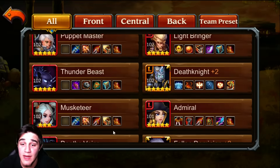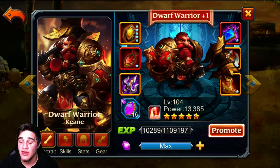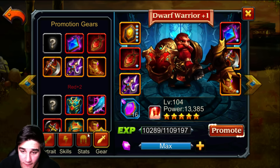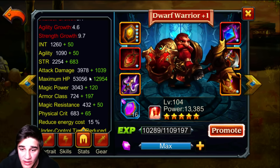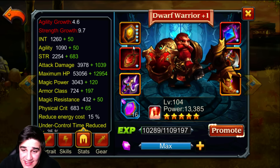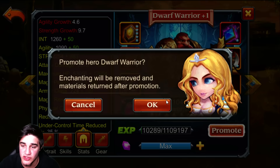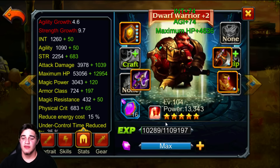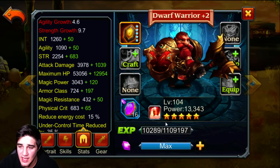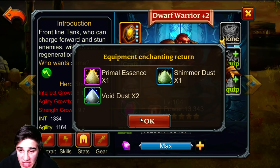I'm most excited about the health increase. His health right now is 53,000 plus 12,000 — that is insane on its own. After the promotion, let's see what it boosts to. Boom — it was 53,000 and now it's 57,000. The power actually stayed the same because we didn't have that much enchantment, but we still did pretty good.